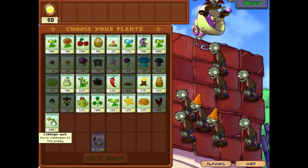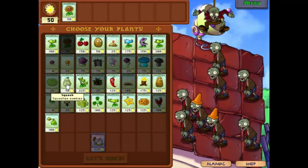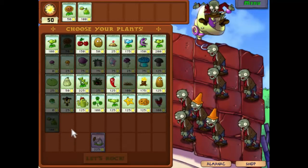Let's take advantage of the Cabbage Pult we were given. We'll use that one, but let's get some sunflowers first. Let's take the Cabbage Pult — it throws cabbages at the enemy.